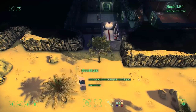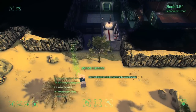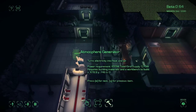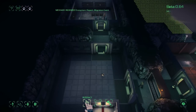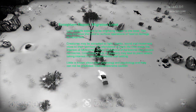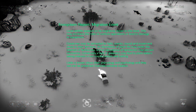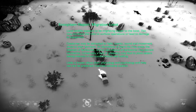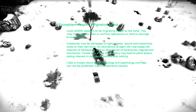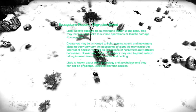What we want next is we definitely want to build some kind of power generation. I'm going to start with a wind turbine — we'll put one out there because we don't have any electricity right now. We have an ecosystem warning: local wildlife appears to be migrating closer to the base, which may increase risk to surface operations or lead to damage to equipment. Creatures are attracted to light, scent, sound, and anything else close to their territory.